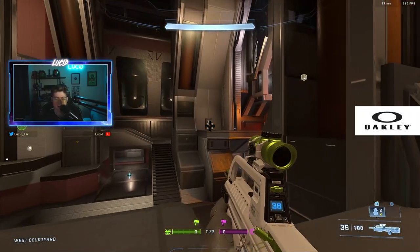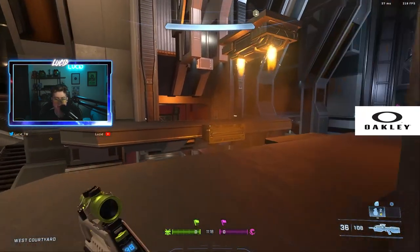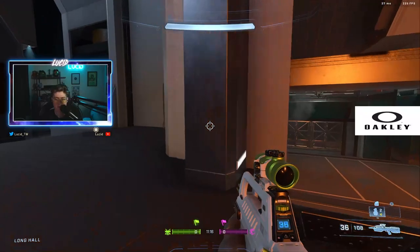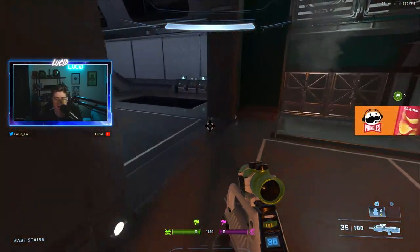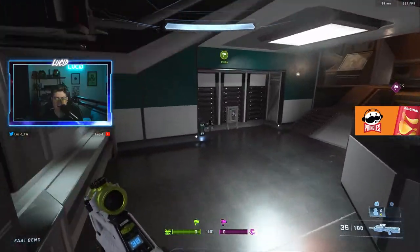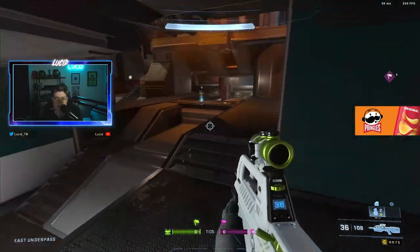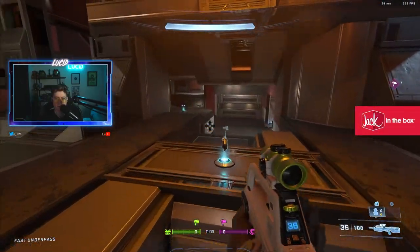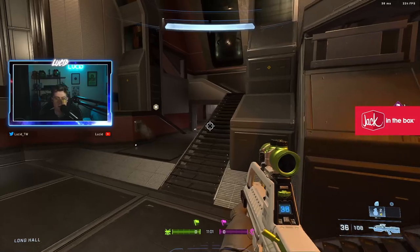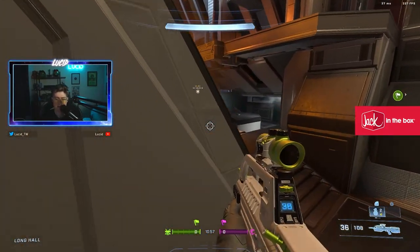There's another Commando in the middle of the map on both sides — one right there and then another one right here. You go down to bottom mid and there's a Needler with a Fusion Coil that you can pick up and just be chucking. Stickies, a Repulsor, more Stickies, more Nades on both sides. This is all symmetrical.